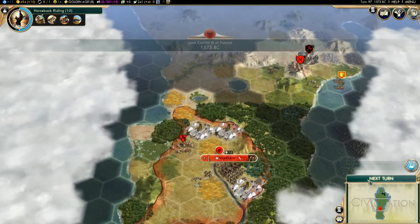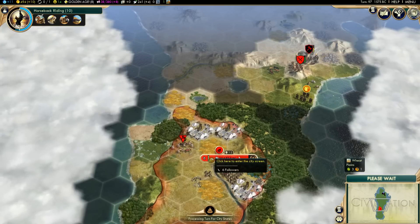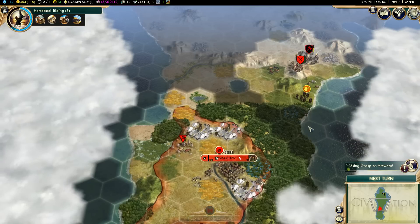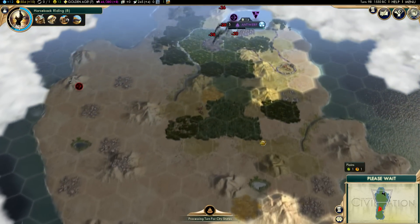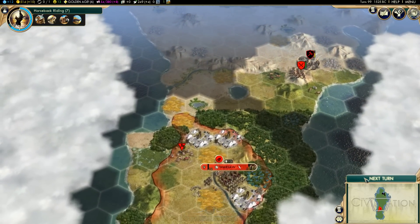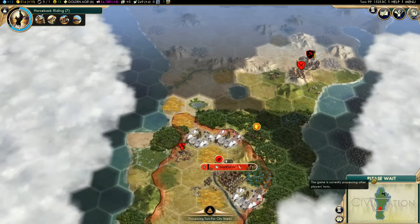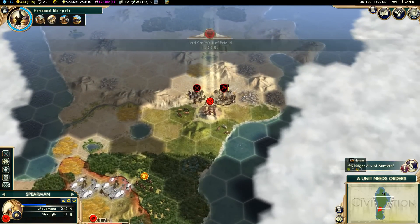We're almost at size nine. Losing grasp on Antwerp — that's okay, there's always more we can do to get them back on our side. It looks like they've been attacked by barbarians a lot. Six more turns and it looks like we're gonna get Stonehenge — it definitely looks like we're gonna get it. Get out of my territory. No longer an ally, not a big deal.